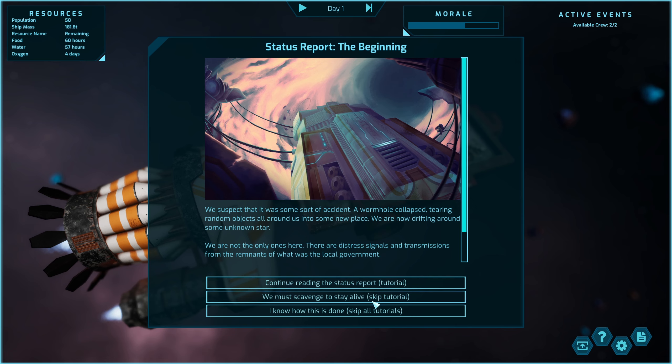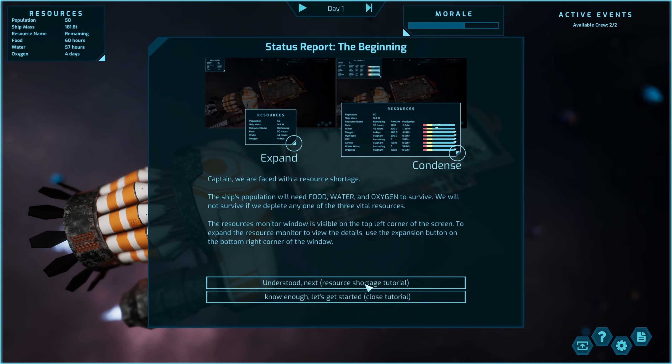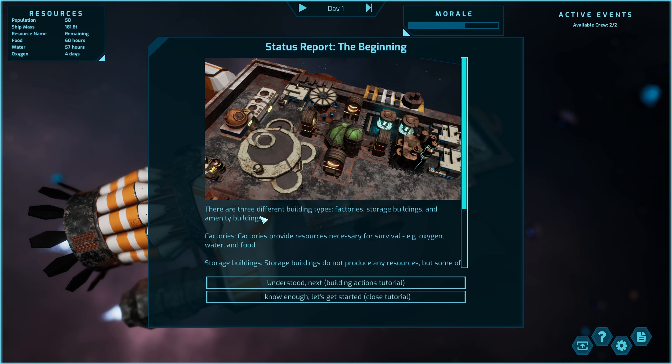We must salvage to stay alive. I should really have looked at this — skip tutorials. Where do we need to go to actually get food and stuff? You can network resources. I know what all that is — you can build and there are different types of building types.